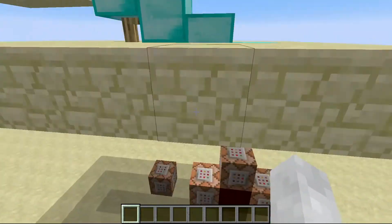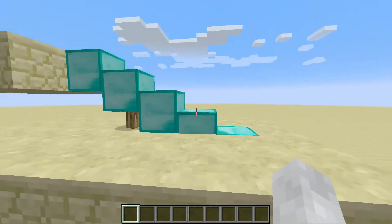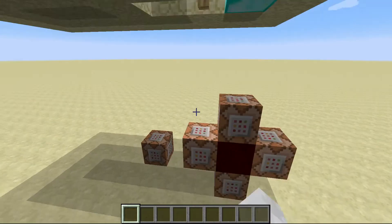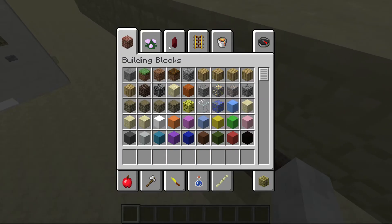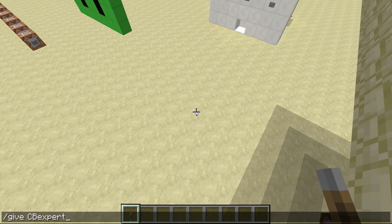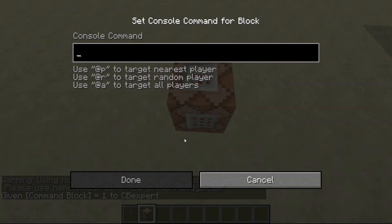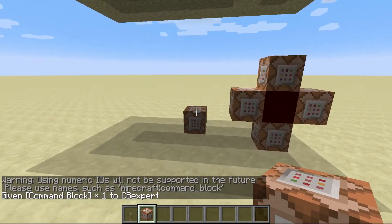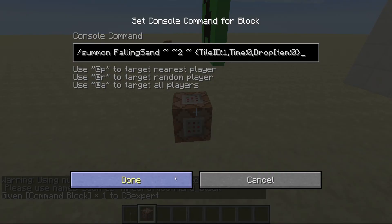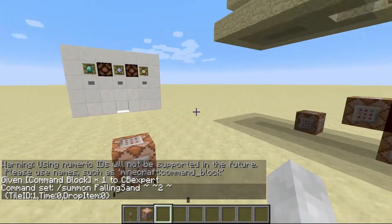That's because we are using falling sand, as you can see here. We're summoning falling sand up here and we are making the time zero so it disappears instantly. I'm going to get a switch out so I can show this to you. If I go ahead and place this down — I just lost the command, I'll just copy-paste it from here. This is going to be stone. If I go ahead and do this, you can see it just flashes on there for a second. It doesn't stay.